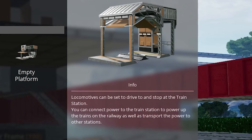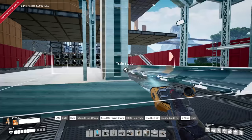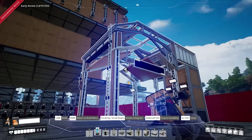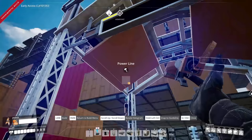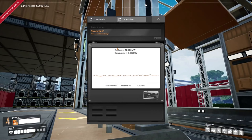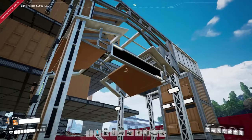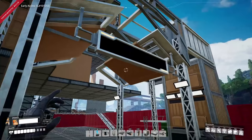Locomotives can be set to drive to and stop at the train station. You connect power to the train station to power up the trains on the railway, as well as to transport the power to other stations. Oh, it even has a little sign! Are they finally adding signs? For the love of God, please! They're not adding trains and signs in the same update — that is gonna freak me out. No signs working yet, but obviously they're working on it, so in a later patch we're gonna have signs! I'm actually really excited for that.